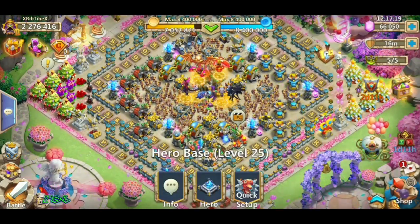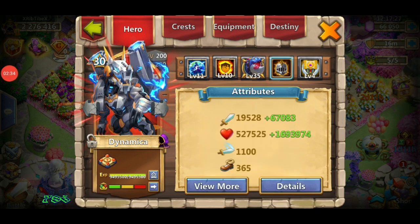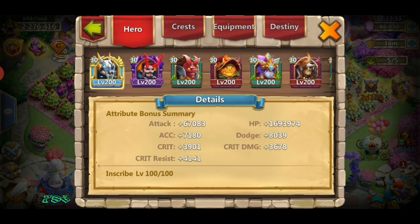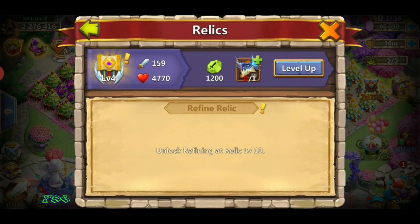So let's get this dragon done. Let's just make sure we're two minutes over here. So at the moment, that's what his stats are. We're going to do it: 67,000 attack, 7,180 accuracy, crit 3,901, crit resist 4,141, HP only 1.69 million — is that all? Dodge at 8,000 and crit damage at 3,638. So let's see how far we can take this.